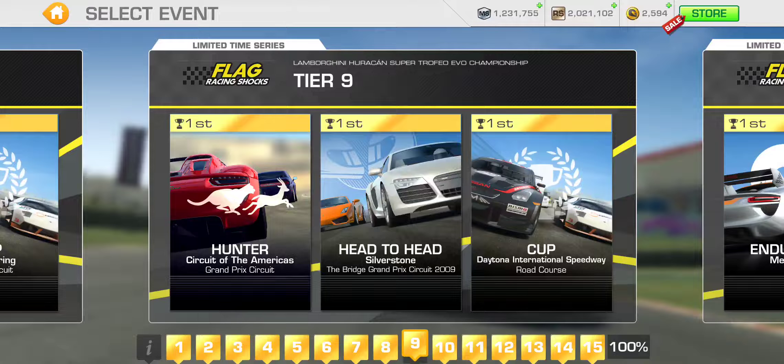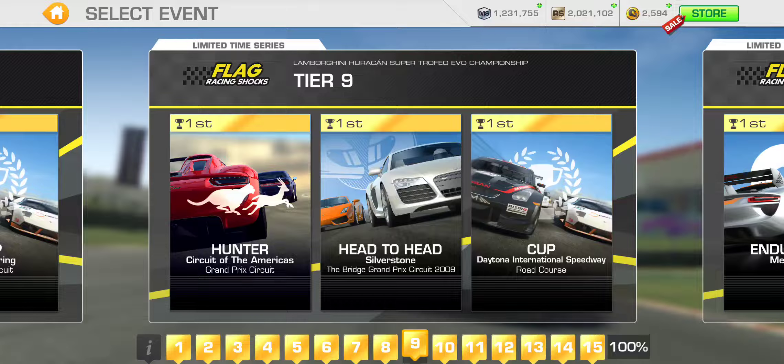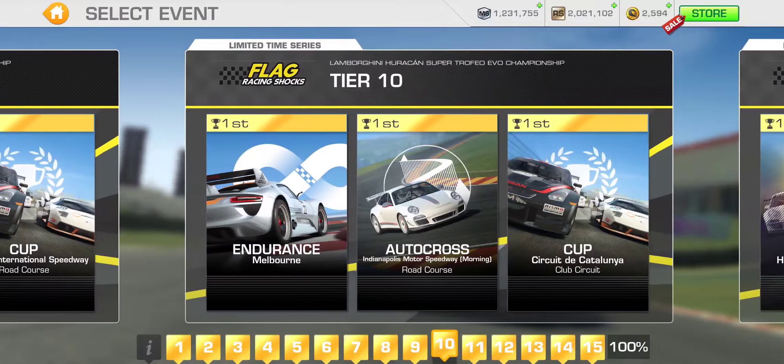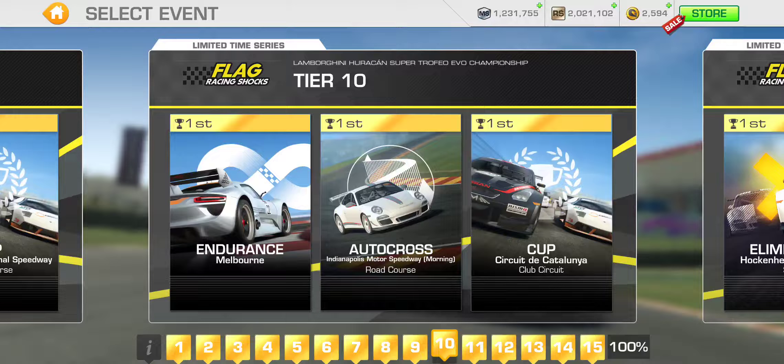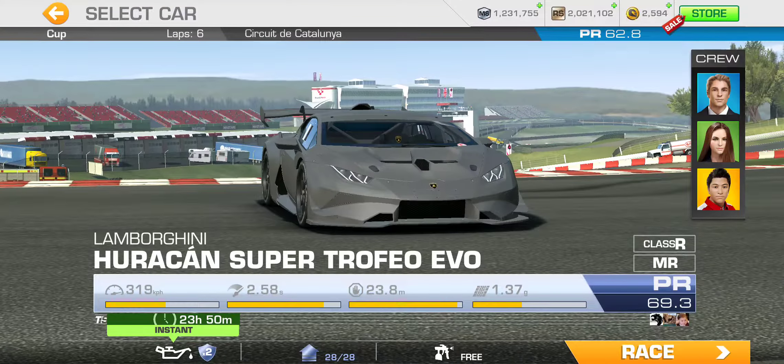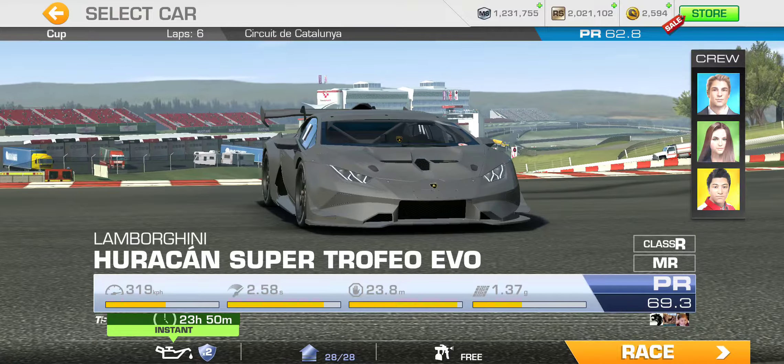Tier nine: Hunter at Circuit of the Americas Grand Prix — so that's a full lap — Head to Head at the Silverstone Bridge Grand Prix Circuit — also a full lap — and the Cup at Daytona Road Course, two laps with a PR 62 required. Tier ten: Endurance at Melbourne, Autocross at the Brickyard Indianapolis Motor Speedway Road Course, and the Cup at Catalonia Club Circuit — a short circuit — dizzying six laps with a PR 62.8 required.